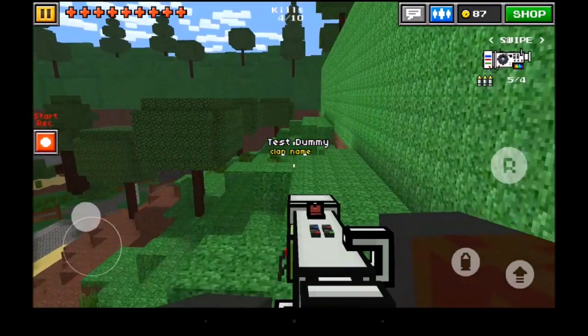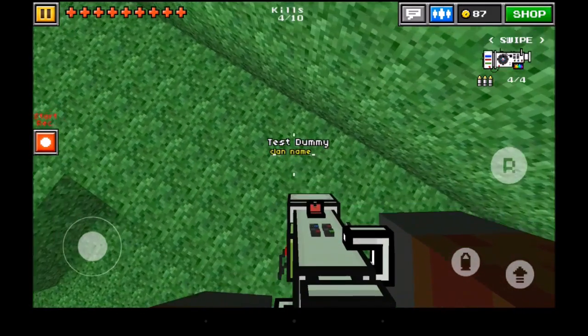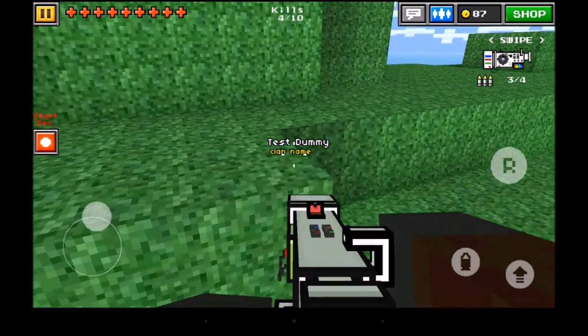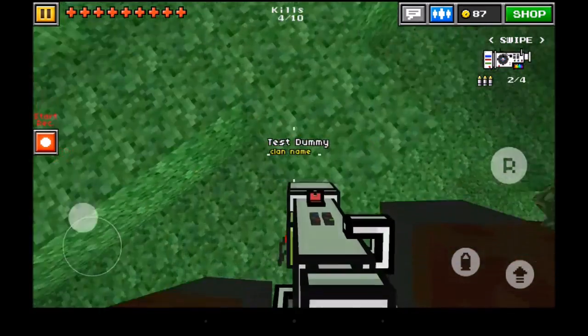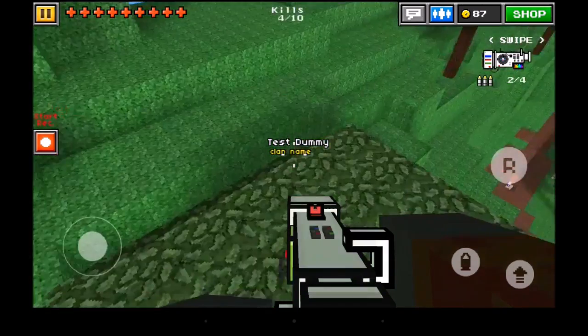Here's some gameplay showing off how you can glitch your way around places using the rocket jump feature on Utopia. There aren't as many glitches as on other maps, but you can get up high on some mountains and get some nice views, as shown here.